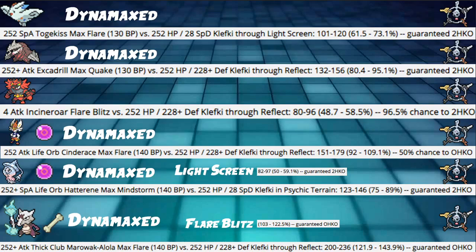Next, Excadrill 252+ Adamant Max Quake — not Life Orb — into our Klefki with Reflect up hits 82.95%, which is a lot of damage but a guaranteed 2-HKO, meaning we guaranteed live it through Reflect. Life Orb is pretty underused; Weakness Policy is actually used more on Excadrill than Life Orb. So if they lead Togekiss plus Excadrill thinking they'll Follow Me and get a turn one knockout with Max Quake, you live it, set up Reflect, and get Light Screen next turn. You can't really T-Wave Excadrill, but you can T-Wave the Togekiss.